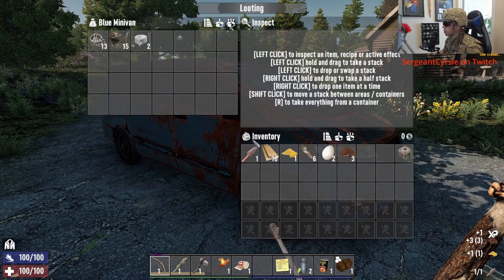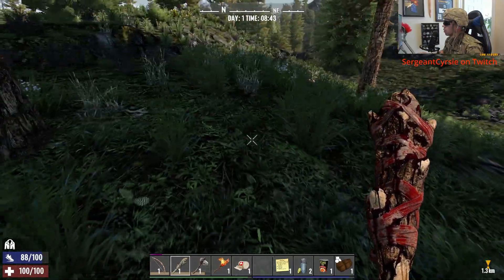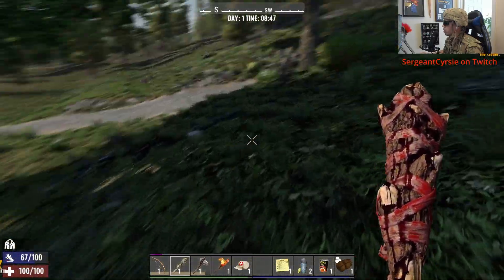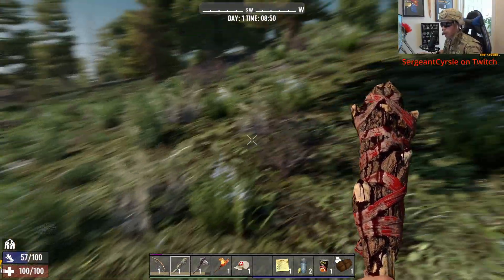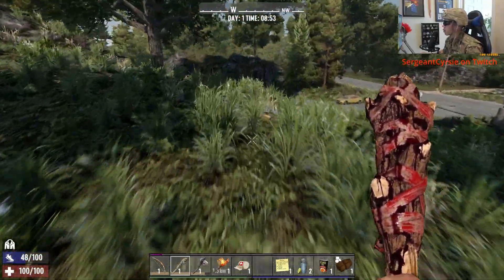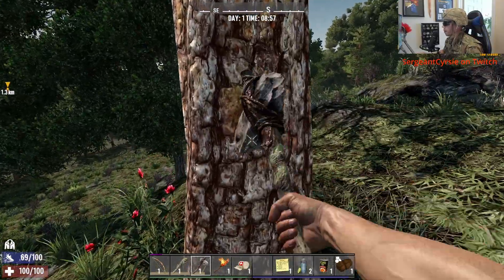First, before we go in this house, we're going to secure some arrows. This isn't your average difficulty - this is Warrior Mode. I think we go into the house with 20 arrows. 20 arrows gets the job done, nothing more, nothing less.